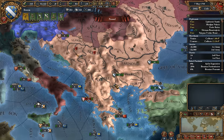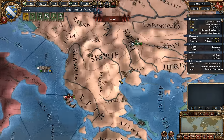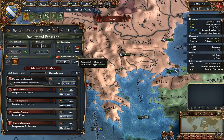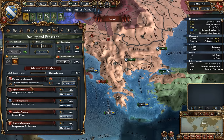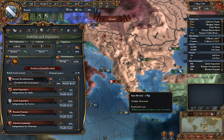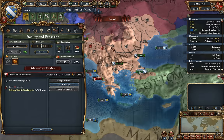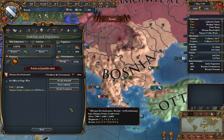If you have a capital fort, obviously disable it. Let the rebels just take that over — just let them have it. And then instantly the disaster will end and you will become a revolutionary republic. You may think, 'Oh, I'll just let the revolutionaries win so it'll just happen by itself.' Well, the problem is, if you let the revolutionary rebels that spawn do their business, they'll actually force you to become a constitutional republic.